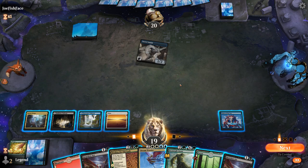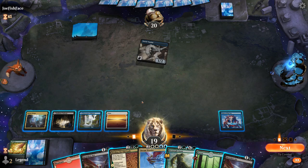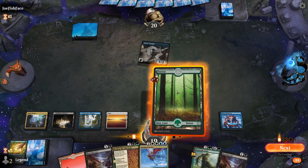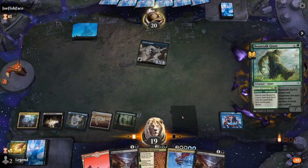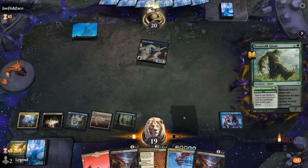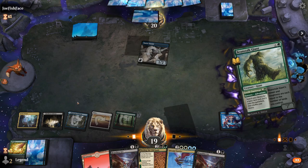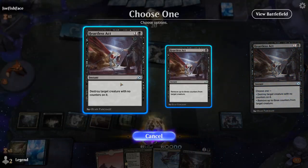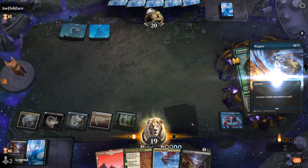For now I guess we can Fertile Footsteps and then still Heartless Act — I don't really want to tap out for Binding into three open mana. I can get an extra Swamp so we can maybe double Heartless Act in the same turn. Or I could get another blue source so we have double blue, double green for Koma. Opponent's gonna Negate — that's fine. And we'll kill the Vandal. Now we still have Binding for future threats, and that can also get a Triome to help cast Dream Trawler.